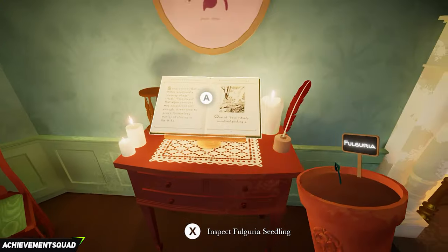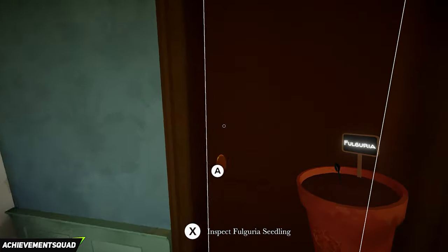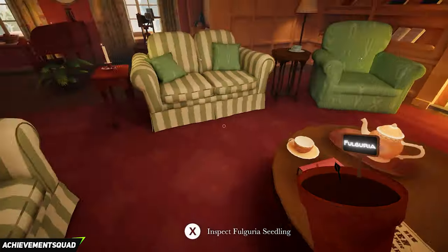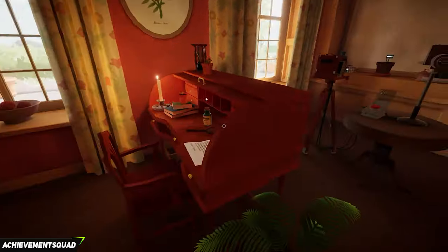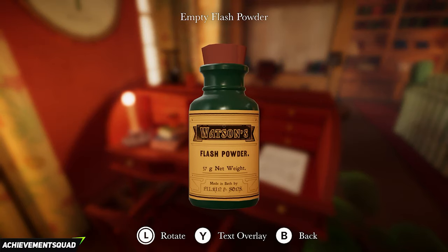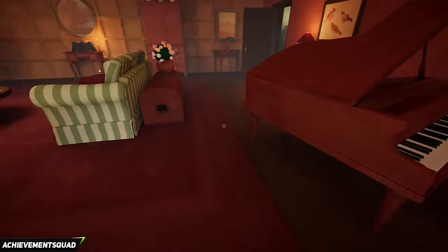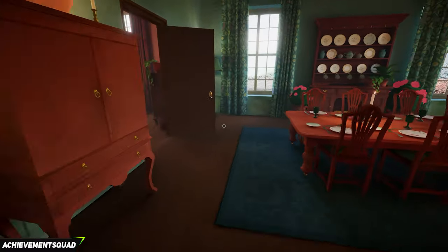Turn around and go into the other door in the dining room into the drawing room. On the table in front of the fireplace is a clue about how to use a lumen lamp. Make your way across to the photography section and place the plant down. Then make your way across the desk and look at the letter and the bottle — these are clues on how to grow the Folgeria plant. From here grab the key below the horse photo, which opens the back terrace later on. Go past the piano and look at the picture, then make your way out of the room.